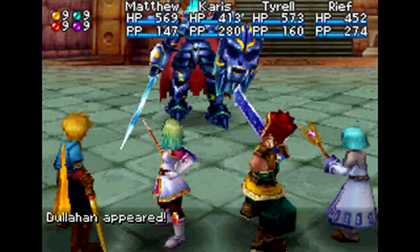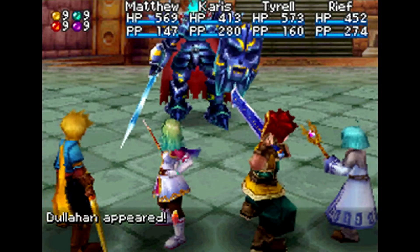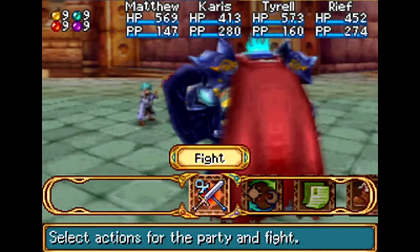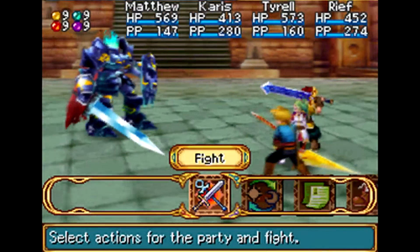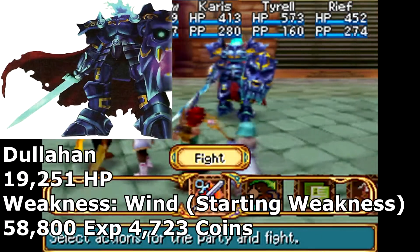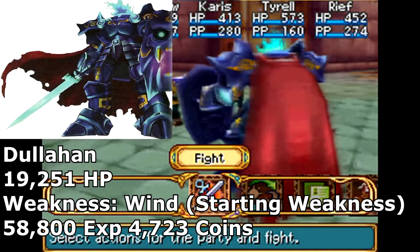This is the hardest boss in the game: Dullahan. This is actually a returning boss from the Lost Age, which had a very strong super boss, and it has returned for Golden Sun Dark Dawn. Dullahan is the headless knight that guards the Iris Summon. He has 19,251 HP - the most HP out of every boss we've ever fought in this game - and he is weak to wind, at least in the first part.